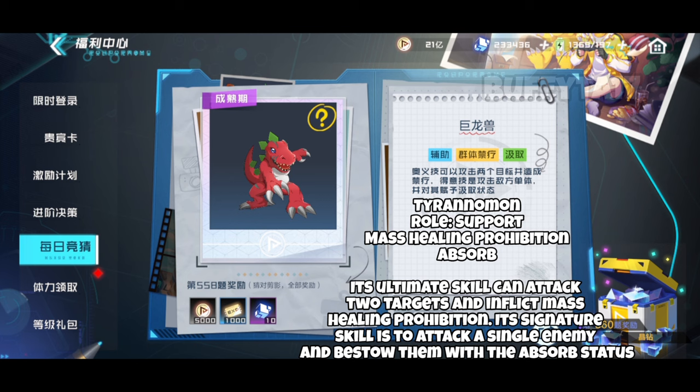Tyranimon's ultimate skill can attack two targets and inflict mass healing prohibition. Its signature skill is to attack a single enemy and bestow them with the absorb status.